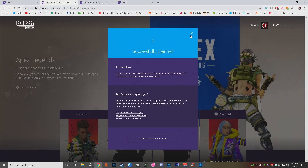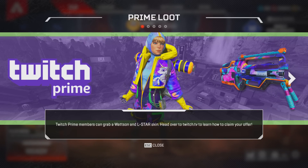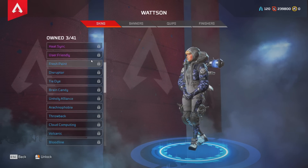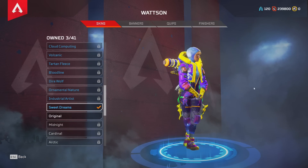You guys should have a new skin waiting for you on Apex Legends, but we're going to go ahead and check it out and see for ourselves. When you guys log into your account, it will say thank you for playing — you now have the Wattson and L-Star skins that you redeemed on Twitch. Go to Legends, go to Wattson obviously, and you guys are going to find the Sweet Dreams skin for Wattson.